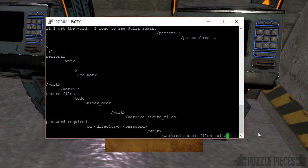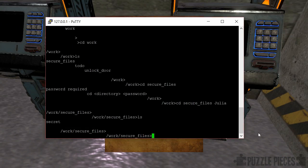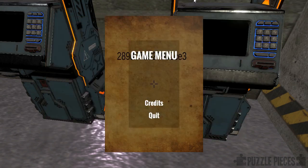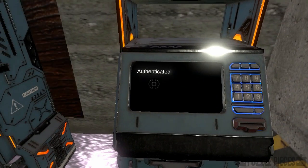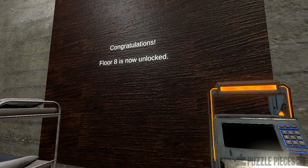We don't know who Julia is, but it's obviously important to the person writing the memo. As we know, everyone who sets secure passwords often uses the names of important people. So going back into the work directory, there's the secure files directory, and if we try to get into that we need a password — perhaps 'Julia' might be it. Sure enough, that lets us in, and we find a single file called 'secret' which gives us a new code. And it's actually this code that we need to enter into the terminal in the game. We check it and it's been authenticated — congratulations, floor 8 is now unlocked.